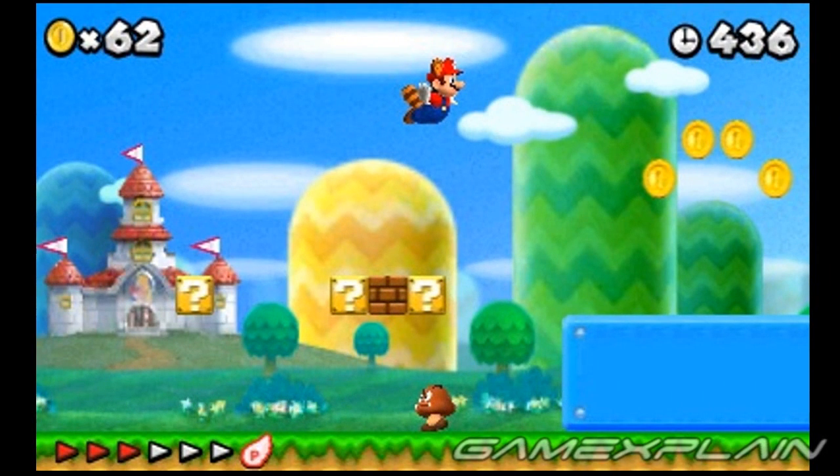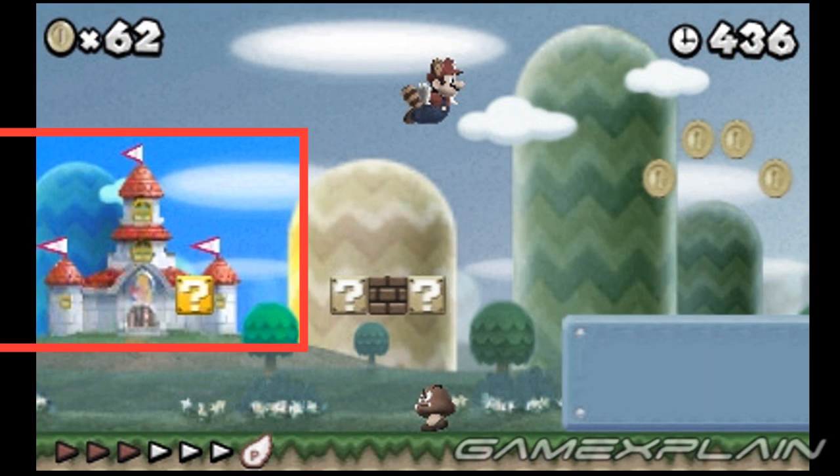Peach's castle is in the background, which also suggests that the story is just like the first game. Basically, Peach got herself kidnapped again, and Mario needs to rescue her. Again. Big surprise, I know. Now it is possible Nintendo's trying to trick us, but let's face it — probably not.